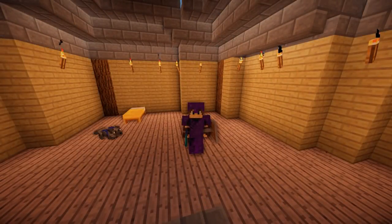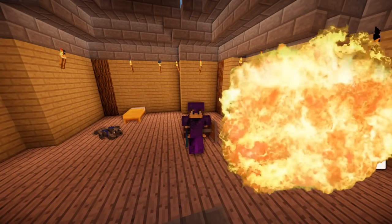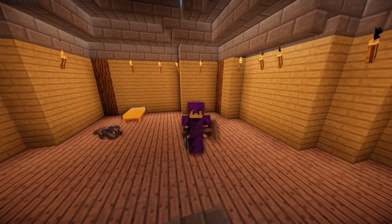Hello everyone, and welcome to another episode of Minecraft One Life. As always, let's destroy that 200 like goal. In today's episode, we're going to try and capture some pixies to put in my vault, which isn't evil or malicious at all.